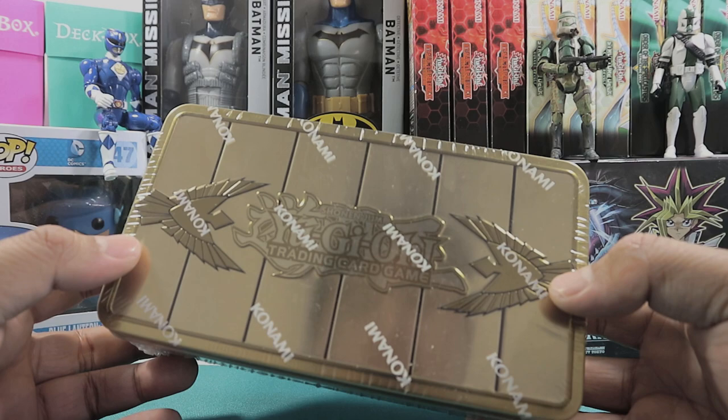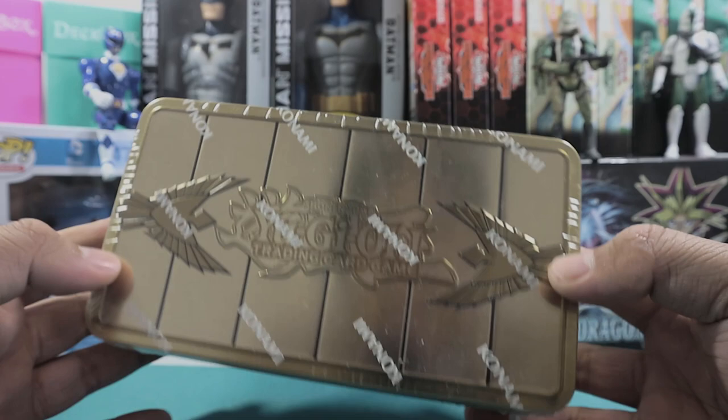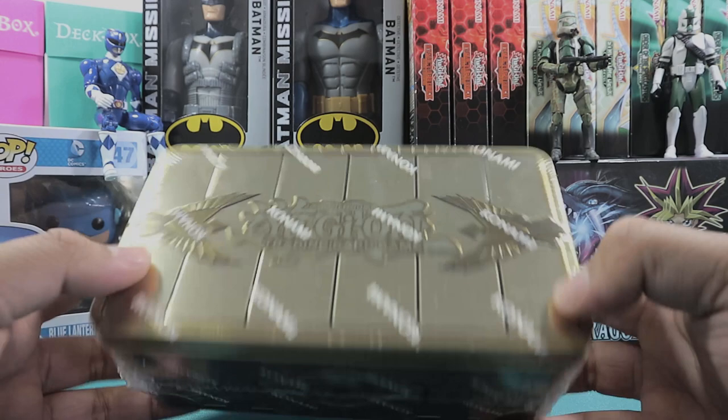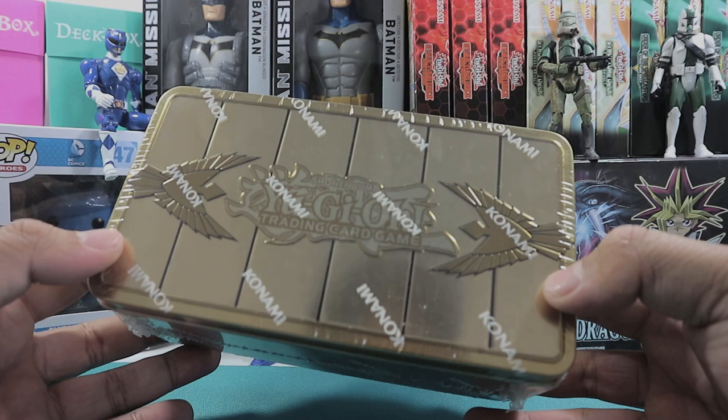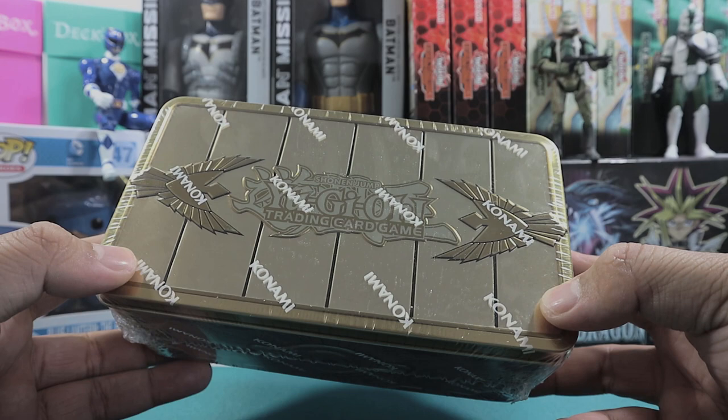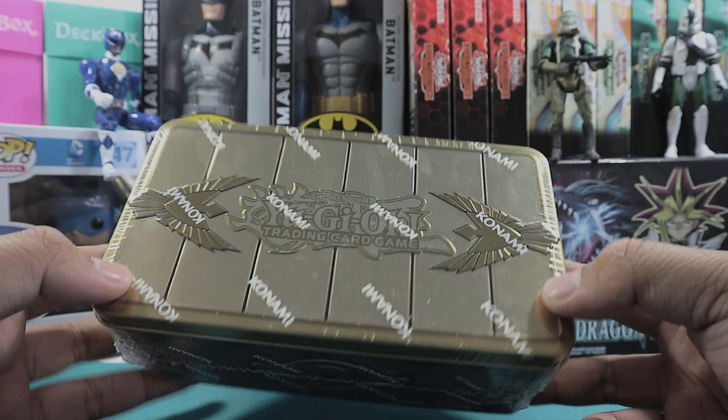Hey guys, welcome back! Today we're opening the Yu-Gi-Oh 2019 Mega Tin Gold Sarcophagus. I actually bought a case of these - there are 12 and I can't really fit everything into frame, it's just way too many mega tins. Shoutout to Vagabond Games - this was retailed at 40 New Zealand dollars, but you get a discount if you buy a case, so it's like 30 dollars, which is actually a pretty good buy. The info is in the description below.